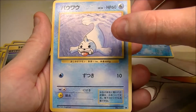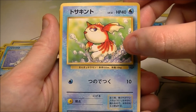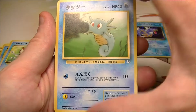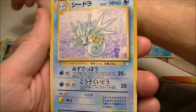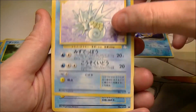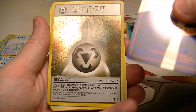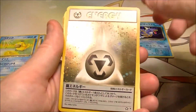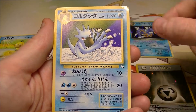We got a Seal. Got a Goldeen. Horsea — it's from Fossil. I like this because I know all these Pokémon; these are the old school ones. Oh, and we got Seadra as well. Fossil. Psyduck. Oh, we got a Shiny Energy. Yeah, these ones are pretty good. We got a Shiny Metal Energy. Very cool.